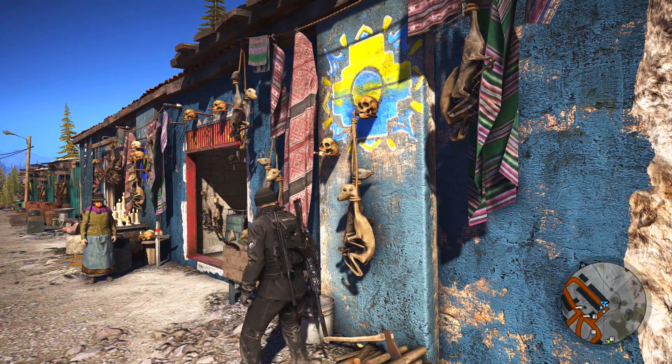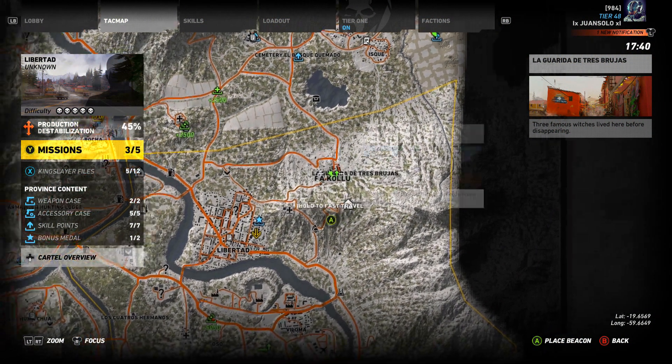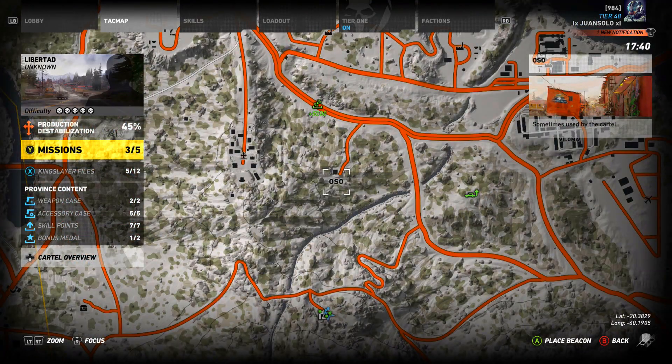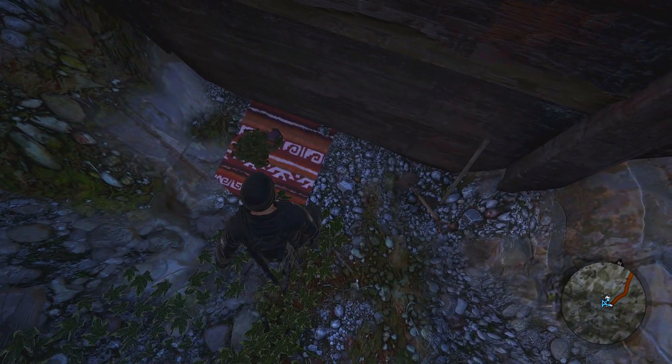Also, if you look on the map and scroll down to this little tiny shack called Oso, if you go to Oso it's actually what they would consider like a marketplace for witchcraft — where witches used to buy stuff. And if you go down in that little section you'll actually find one of the other—